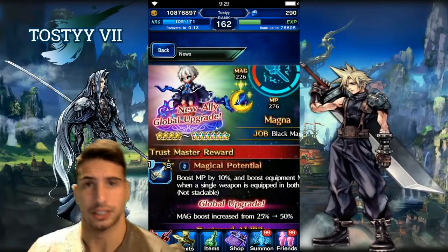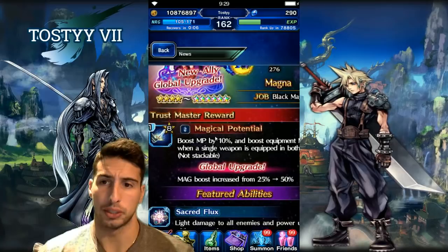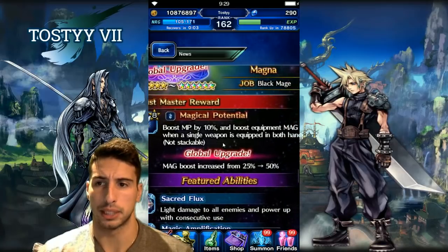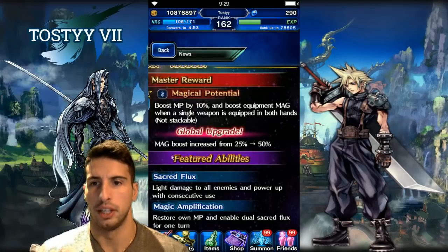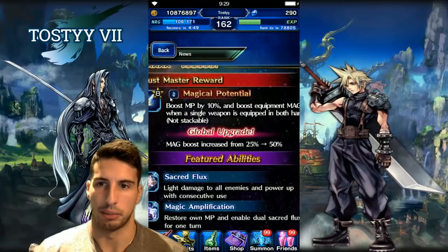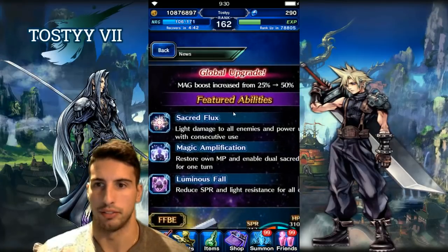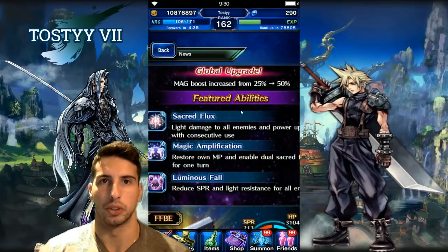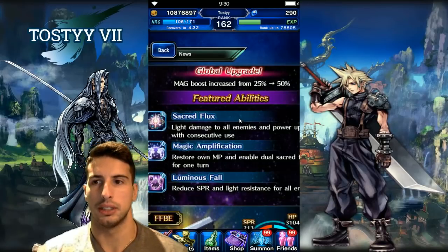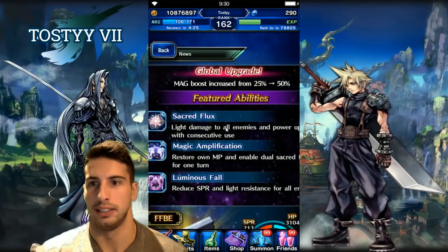Magna has a chaining ability where she can chain with the Divine Ruination family, which is a nice bonus. Her trust master boosts MP by 10% and boosts equipment magic by 50% when a single weapon is equipped in both hands — the global upgrade increased that from 25 to 50. Her ability Sacred Flux deals light damage to all enemies and powers up with consecutive uses, capping out around six turns. She also has Magic Amplification, which restores own MP and enables dual Sacred Flux for one turn. Luminous Fall reduces SPR and light resistance for all enemies.